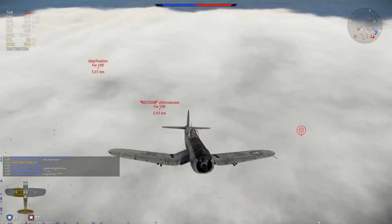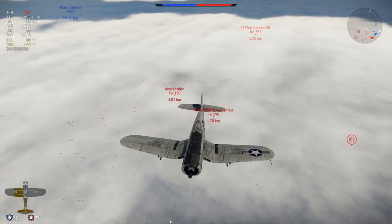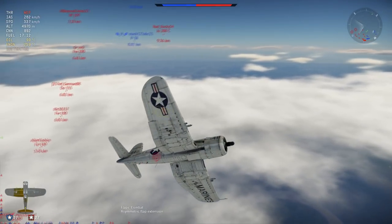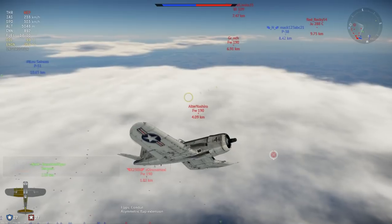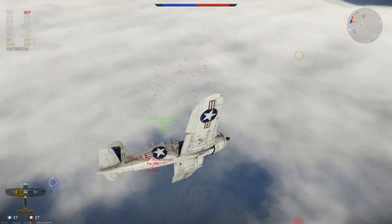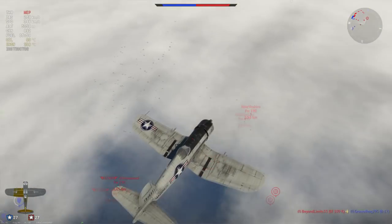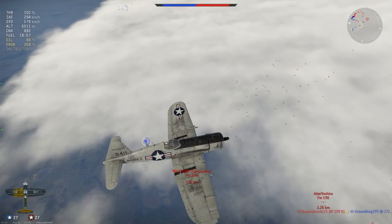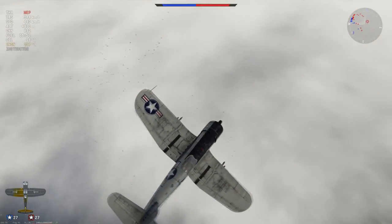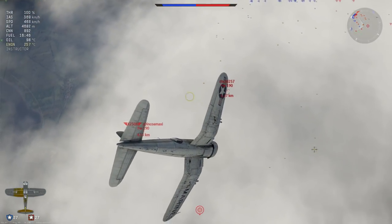If you do want to use her as a fighter, you've got to be patient, take a little bit of side climbing, and come into the match when people are already engaged — some people a little lower than you engaging your allies — then you can come swooping in and start the massacre, because this Corsair can definitely do that. The turn time is average on this plane and above average with flaps down. The flaps rip off at 440 km/h, which is not too good at 5.7 battle rating since you reach that speed easily in a straight line.